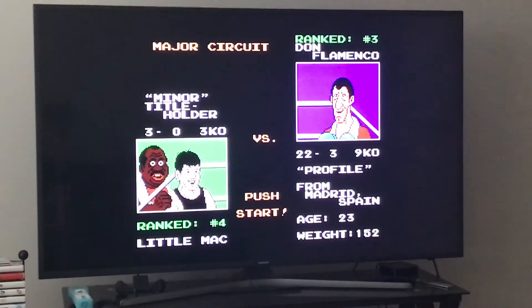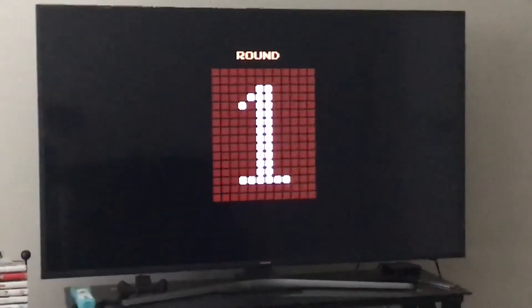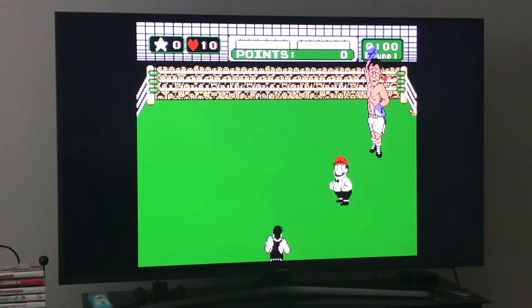Then when you get back up, you just keep buffering four stomach punches. Always make sure you're buffering everything. He will go down and not get up on the second knockdown. Star punches on this guy knock him down immediately.